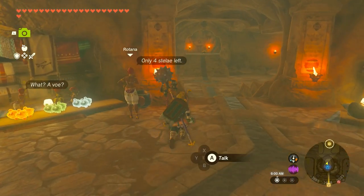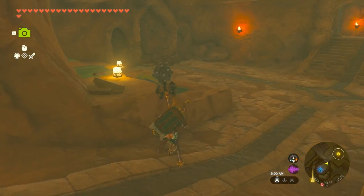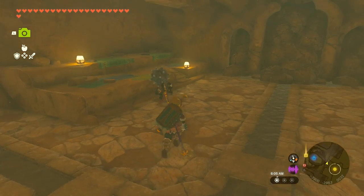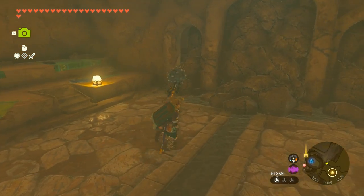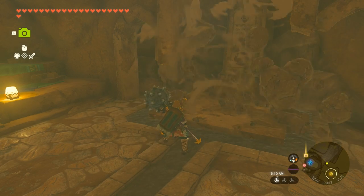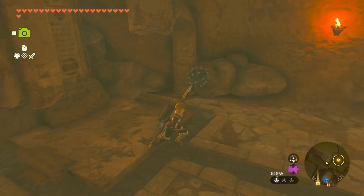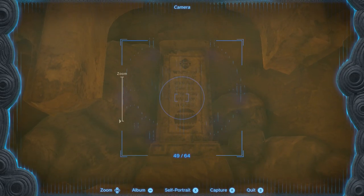The fourth and final stelae is found in the middle area right next to Rotana. It's behind this rubble on the left side of the room, so bust the rubble with a rock-breaking weapon, or a bomb, or whatever other method you have for breaking rocks, and the fourth stelae will be behind it. So you know what that means — it's camera time.